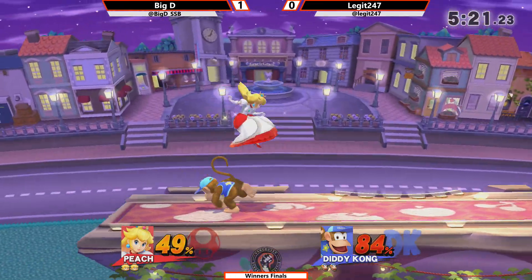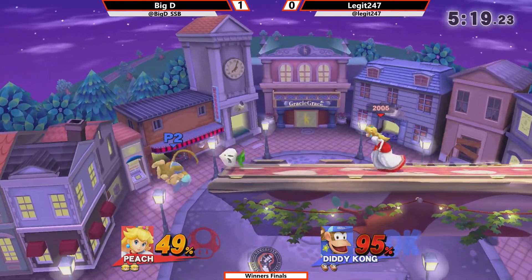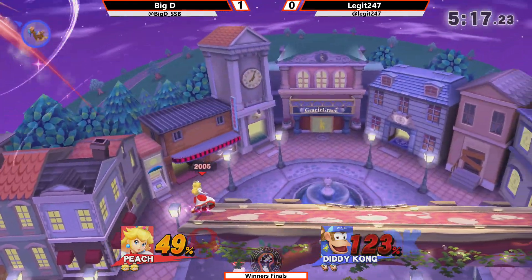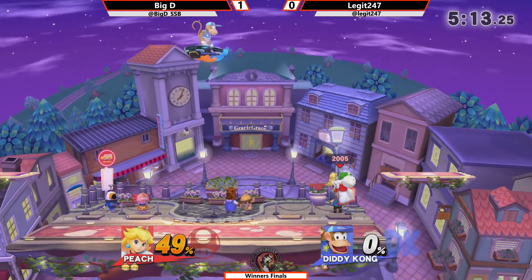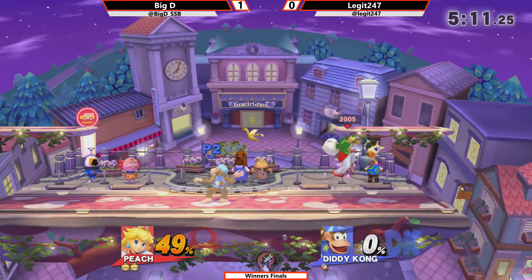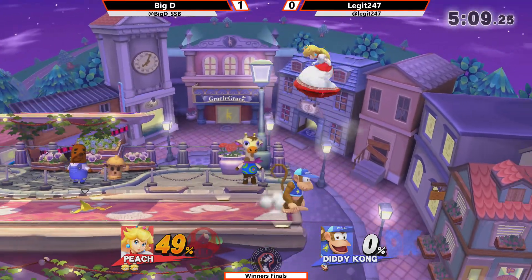He's able to land without air dodge lag, so that definitely helped him out there. Gets back aired offstage again, hit with the turnip, forced to jump, and then hit with the crown from Peach. You'll see that fair taking off stocks really early.